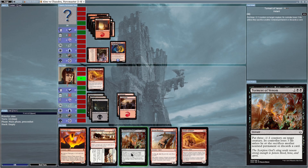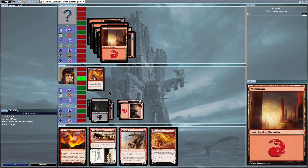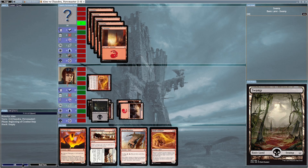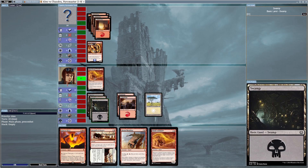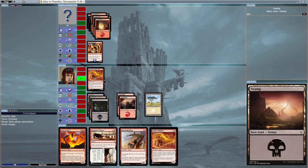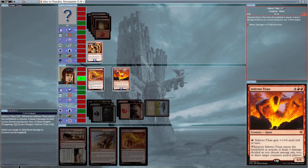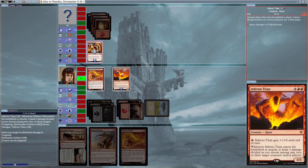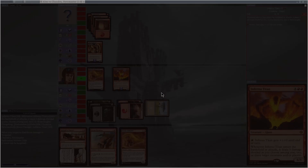Now I can attack him with Gilded Serodon — alpha strike. I'm finally doing damage. His board is mostly cleared; he's only got Pathmaker Initiate left. I place down a Plains card — now I've got six lands total, enough to summon Inferno Titan. I do the three distributed damage: one to his Pathmaker Initiate to destroy it, and the remaining two directly to him.